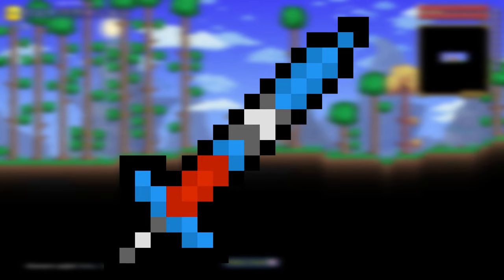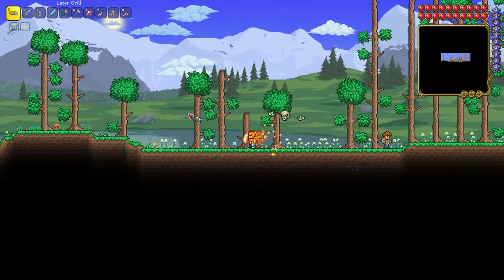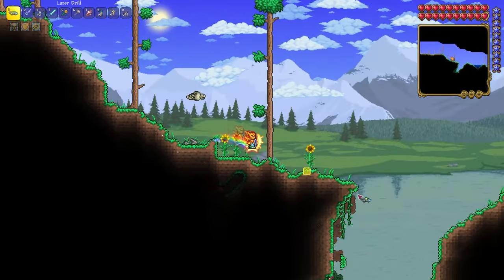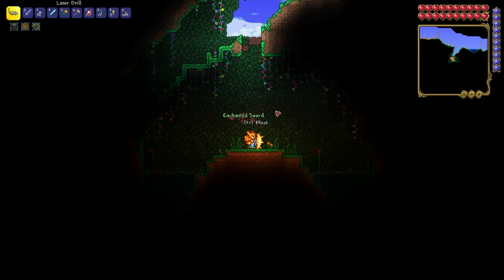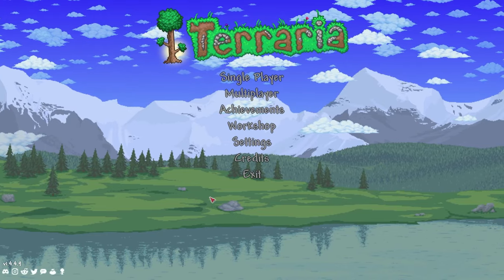First seed: Enchanted Swirl. It's a good melee weapon for pre-hardmode game. After spawn you need to go left until you reach the beach biome, then go right until you reach the first cave and go into this cave. There is an Enchanted Swirl. Also, there can spawn a Terragrim — the chance of spawning Terragrim instead of Enchanted Swirl is 2%.